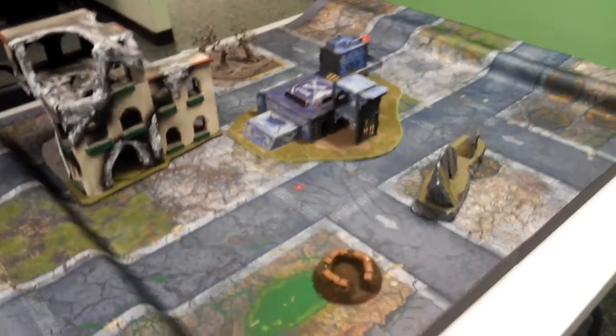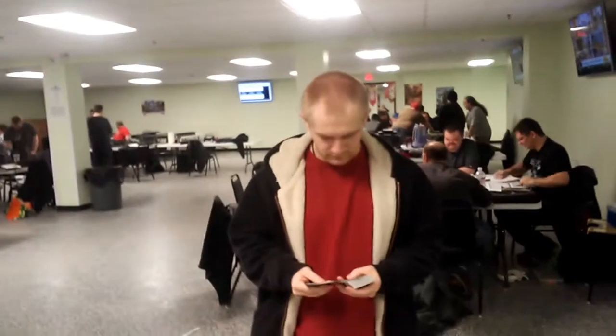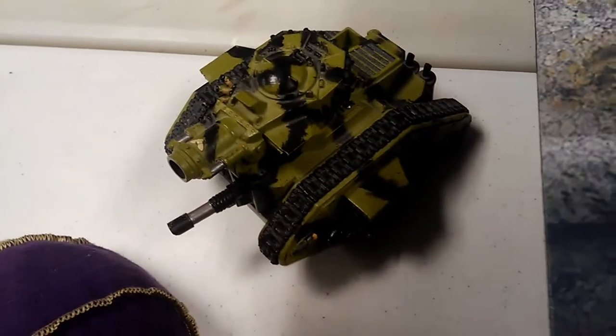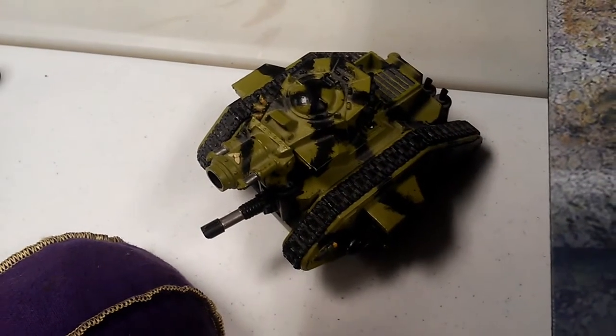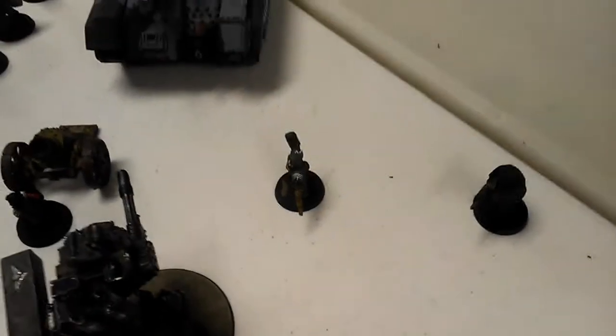In a quick 1000-point pickup game, it's Mason's Eldar versus my Guard. The objective tonight is taking hold of this little circle — deployment is touching the tips. I get the ruse card because I'm at 50 power level. My warlord is a tank commander in a Leman Russ Demolisher with plasma cannons, lascannon, track accessories.